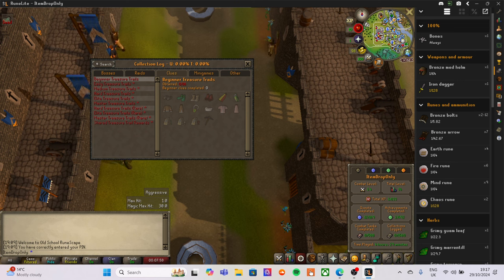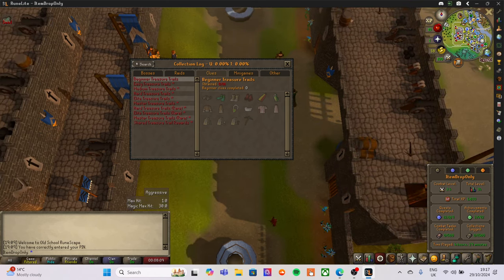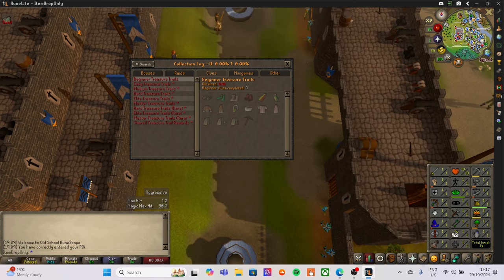If something has a one in five thousand drop rate it may take five thousand kills to actually get that drop, but we'll get there as the account progresses. Also dropping are clue scrolls, and this is how we are going to level up our account. As you can see the stats are all level one — excluding Herblore, which I'll explain shortly.